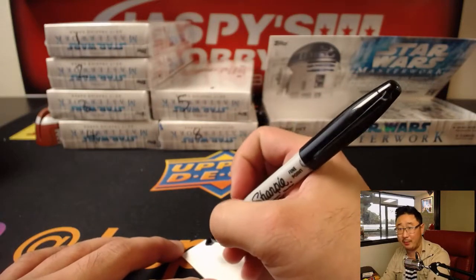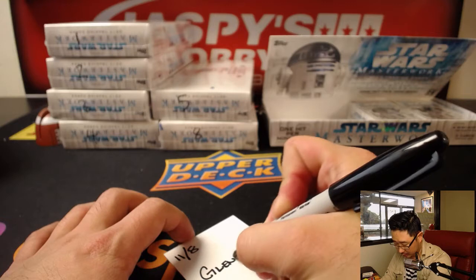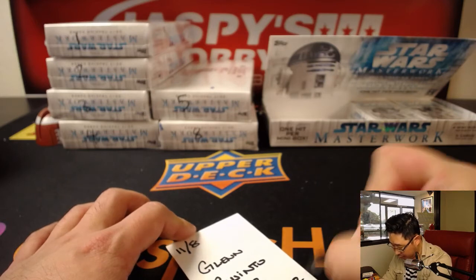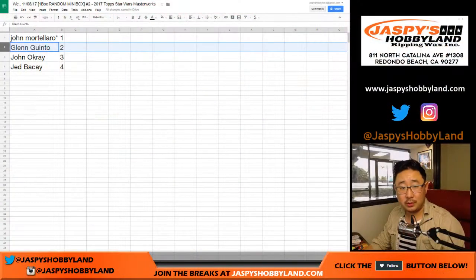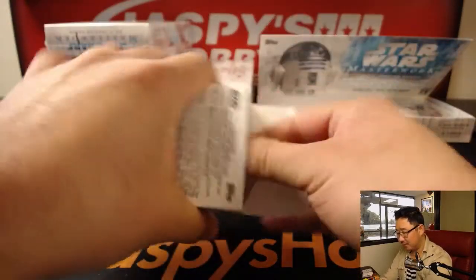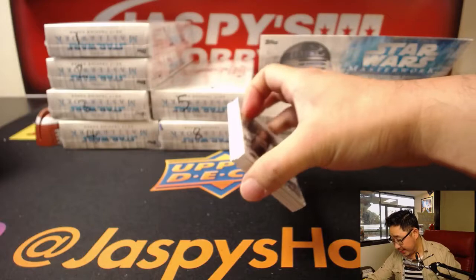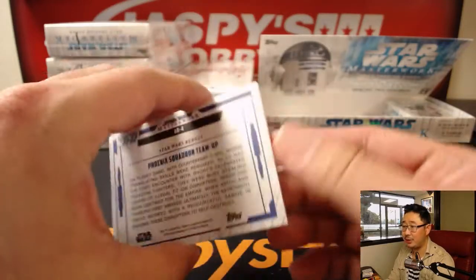That goes to Glenn. Nice — we'll be able to get to that in a few moments, we've got about nine breaks backed up, but we'll get to that at some point. So that's pack two, Star Wars number two. Alright, John O, there you are John — pack three, mini box three. Coming up. I like the museum collection configuration they do for Star Wars too. There's Phoenix Squadron again, Star Wars Rebels.